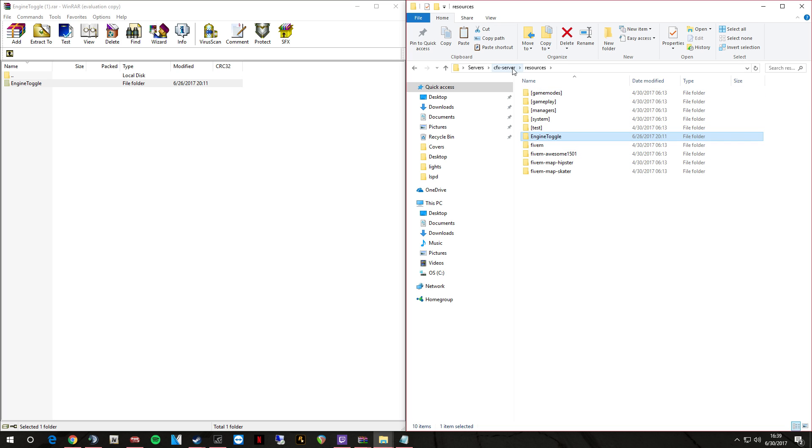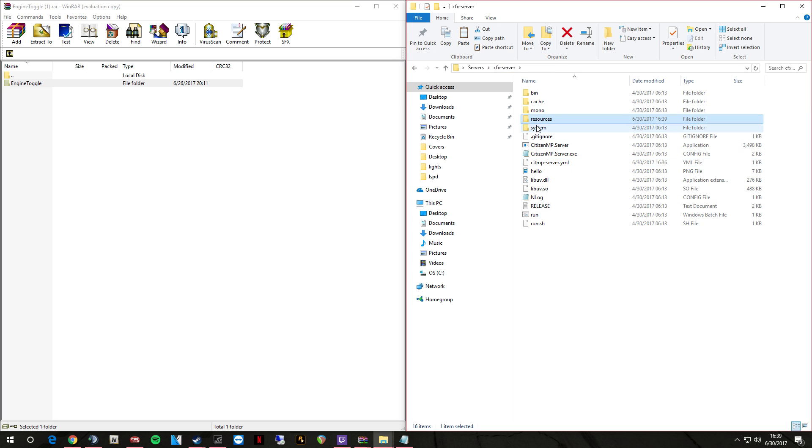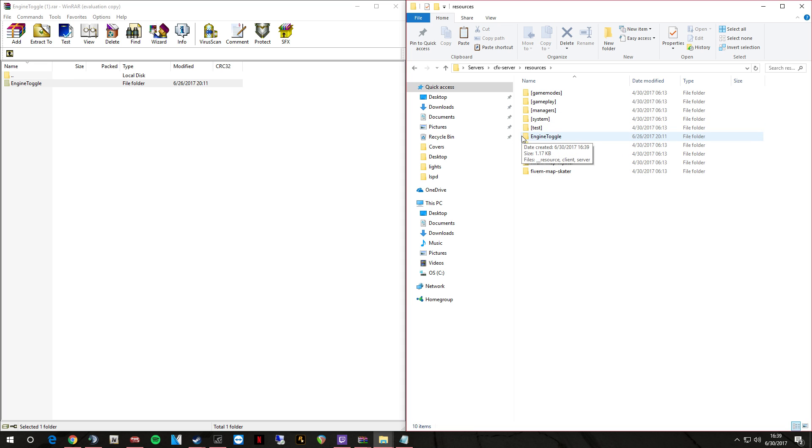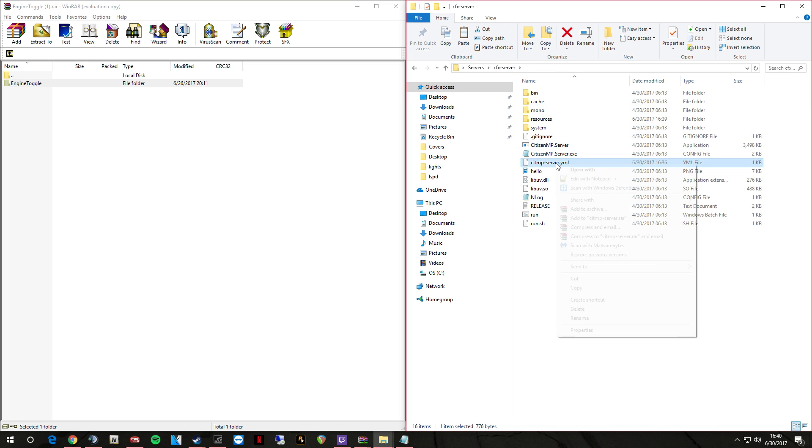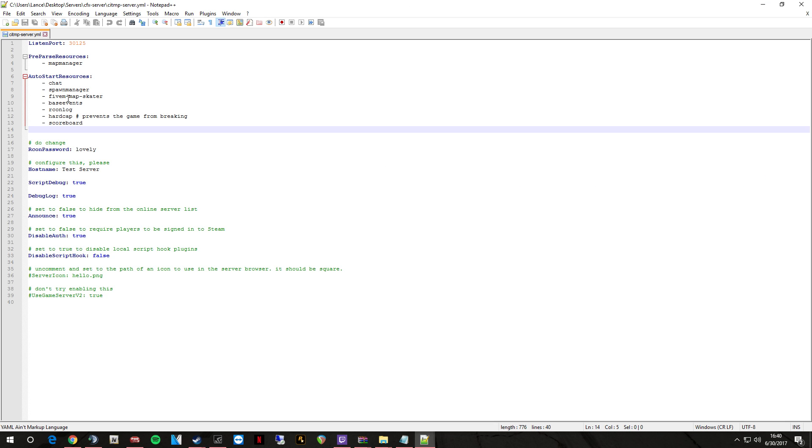What you've got to do is go back to your main server screen. Whenever you add any scripts at all, you must type the folder name — which is 'engine toggle' — and it's case sensitive and space sensitive. So we're going to right-click the cfx server yml and open it with Notepad++, which we went over in the last video. You'll have auto-start resources — any time you add any kind of script, whether it be a new vehicle or a new script, always put it in your auto-start resources yml if you want it to auto-start.